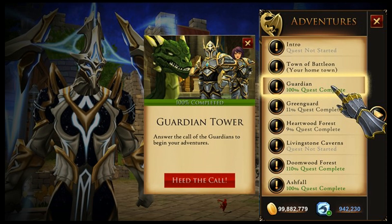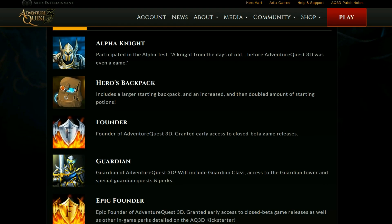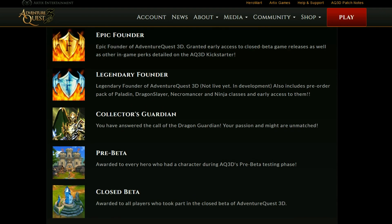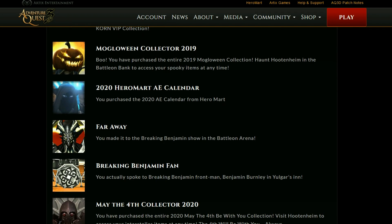Another thing I wanted to mention: the character pages got an upgrade. If you don't know how to get to the character pages, I'll put a link in the description below so you can check out your own character pages. Now, most of the icons were already in place for the badges you get on your character page, but not all of them were showing.